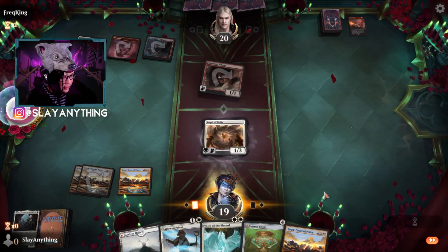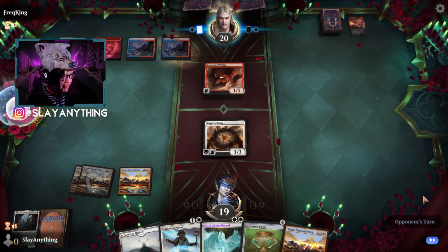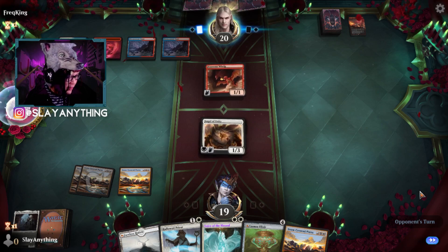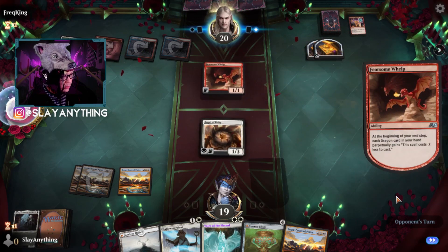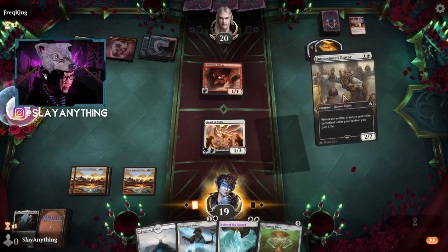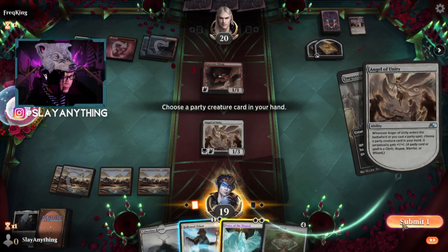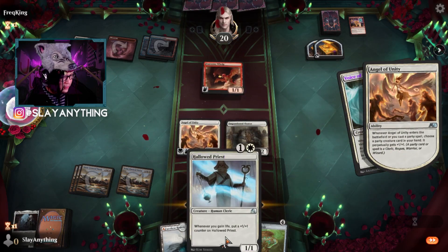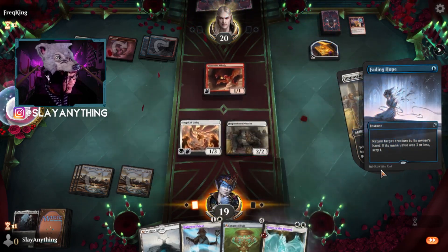Let's play an Angel of Unity and make the Voice of the Blessed a little bit bigger. They can now play a big dragon, but if we do our game plan right, dragons shouldn't be that big of a deal. We play our fourth land, which is great. We play Voice of the Blessed, which should get pretty thick. Could have a Dragon Fire here — Fading Hope, okay.